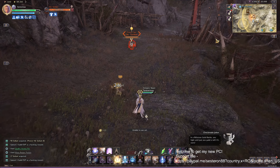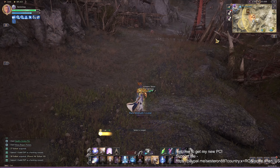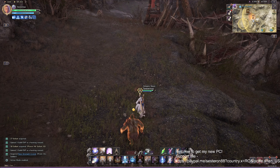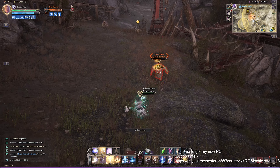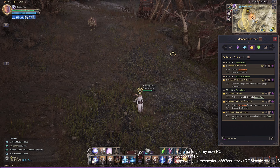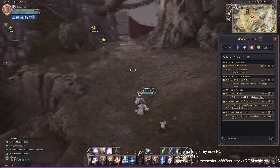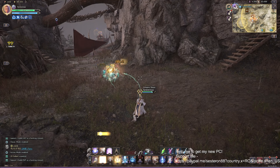If you want to see what you're doing in real time, press V on the keyboard to change between action mode and normal/classic mode. Then press H and you can see in real time what you're doing and how many mobs you've killed. Personally I don't like that view and close it every time, playing normally and checking results after I finish.